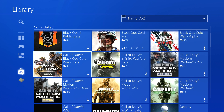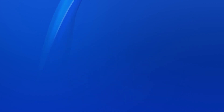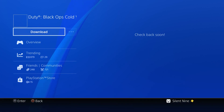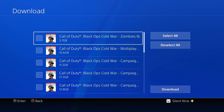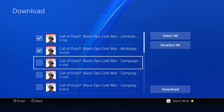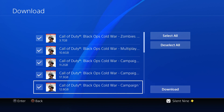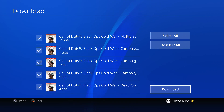Go to the Call of Duty Black Ops Cold War beta. I have heard this also works with Call of Duty World War 2 and Black Ops 4, but I cannot confirm that because I didn't do it with those games — let me know in the comments. Click on the Black Ops Cold War beta, hit download, and you should see options for zombies, multiplayer, and campaign. Hit X on all of those boxes and then hit download.